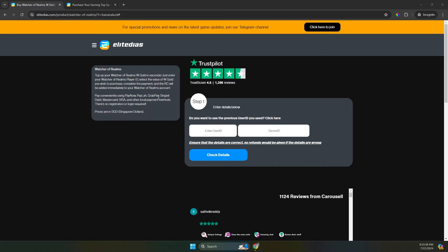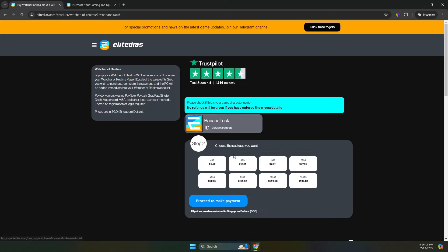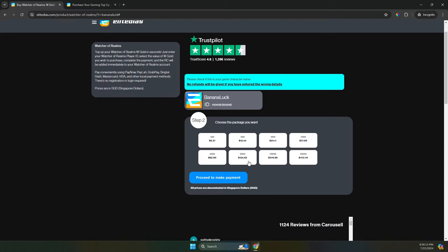Payment methods include PayNow, PayLah, GrabPay, Singtel Dash, and other card mediums which the majority of the player base will be familiar with. All the prices are in Singapore dollars, which is better for us because it means we don't have to convert any currency. You just hit your player ID and your server ID, and you'll see the next step where you can select the amount of WGold you want. These prices are actually in Singapore dollars and I've checked that they are a lot better than what other platforms can offer.